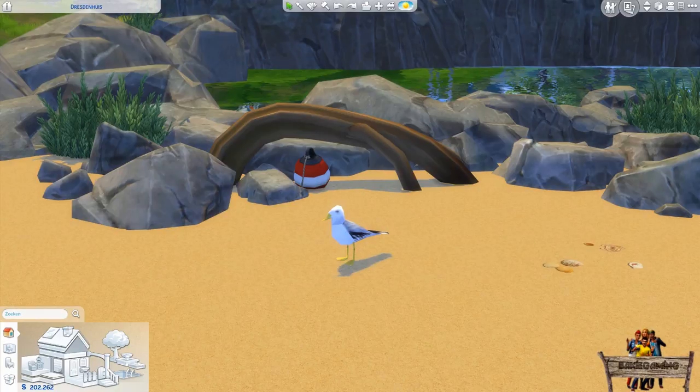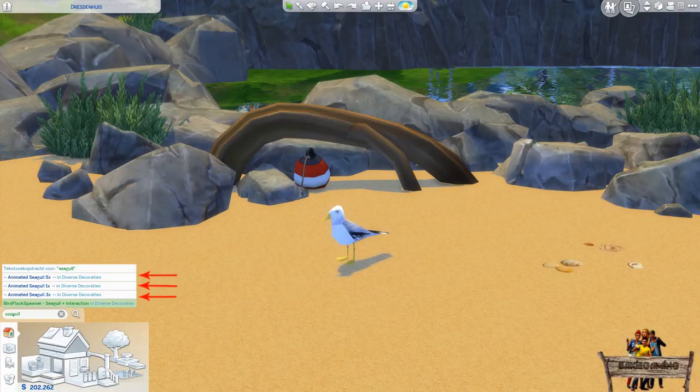To easily find them, type 'seagull' into the search bar. You will get 3 options to choose from. One mod will spawn just one seagull like the one you see right now. The other two will spawn 3 and 5 seagulls, which will be shown later in this video. You will also notice that not only these new mods will pop up but also the seagull bird flock spawner if you have that one in your game too.